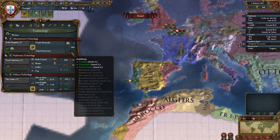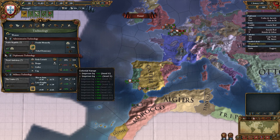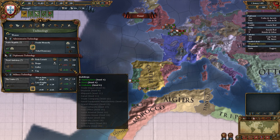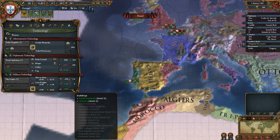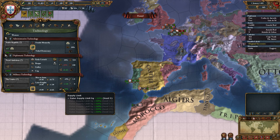We can also see which buildings get unlocked by using administrative technology, our trade range, colonial range, which buildings this unlocks, etc. So that is how technology works. Thanks for watching. See you again in the next video.